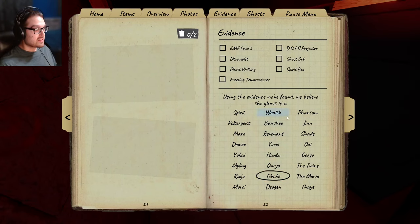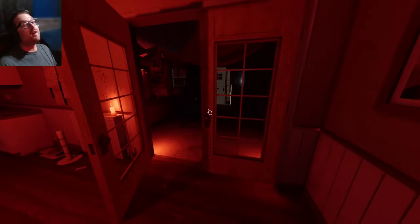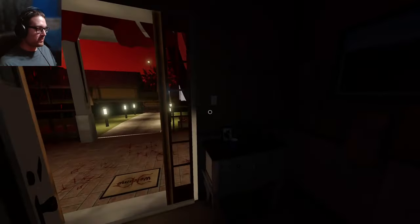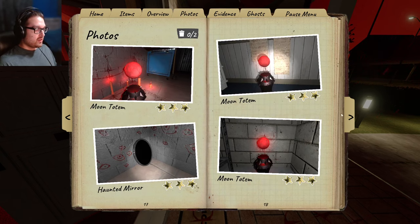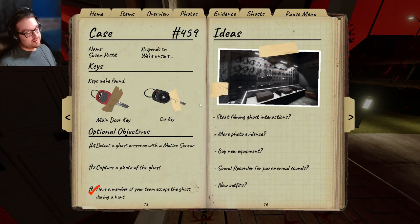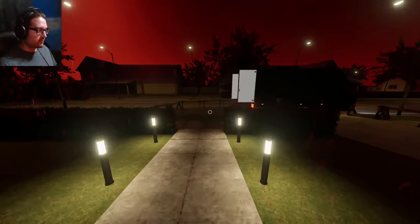We already know what ghost this is though. What is it with me getting those lucky shapeshifts? I just had a shapeshift like that on Woodwind. Well, we know what the ghost is just from doing that. Sometimes it's amazing what can happen in this game - I don't even need evidence to know that was an Obake, because the first thing I saw was the dress lady and then it turned into Grandma. There might be a couple more photos I need to take. I don't even know if I want full sanity - at least above hunt range.